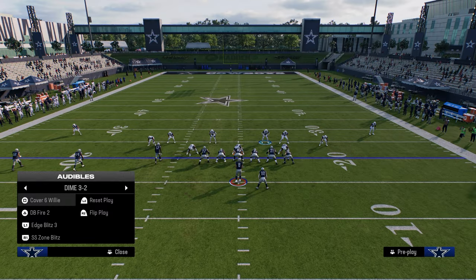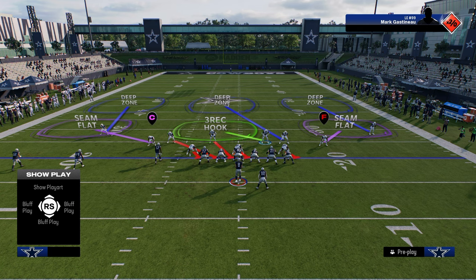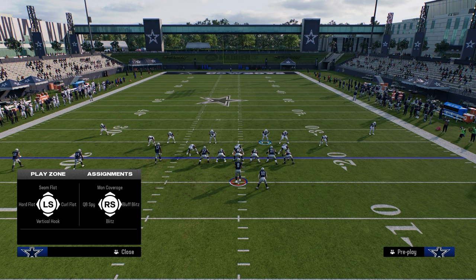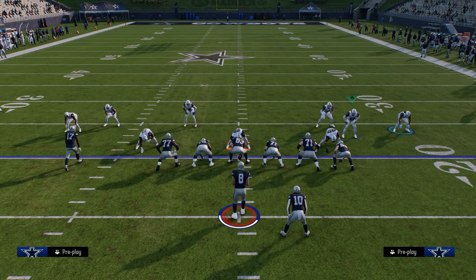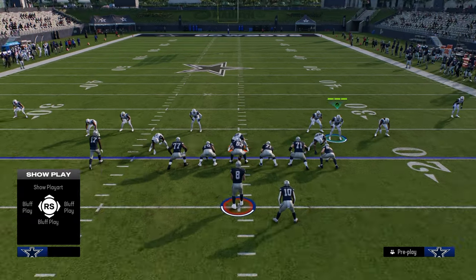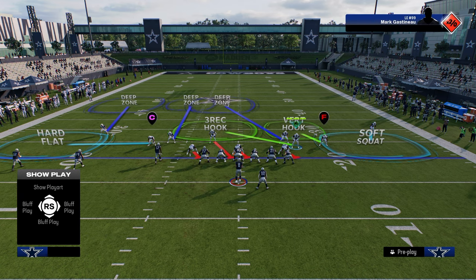My favorite way to cover this formation — it's going to look a little bit weird — we're going to go to Strong Safety Zone Blitz, and I want you to put this slot corner on the right side on a vertical hook. Really important: shade him underneath before you do anything else. This is going to make sure the yellow zones play more underneath for check-down routes. Then we're going to quarter — inside quarter — the safety on the trip side, and on the tight end side we're going to utilize a soft squat on the outside player.